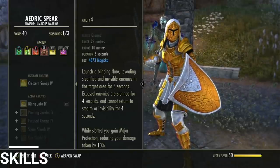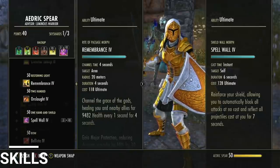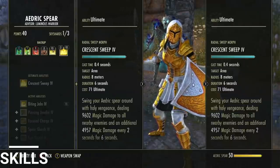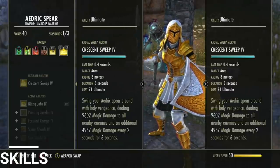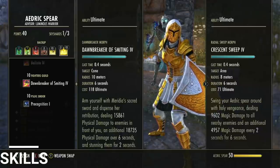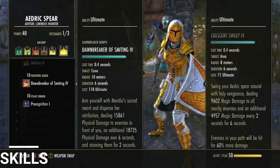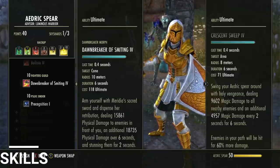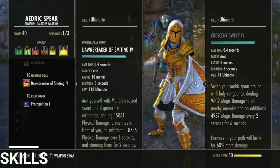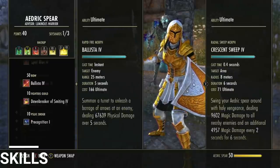I have Spell Wall here, though I usually run Crescent Sweep as my front bar ultimate. Crescent Sweep is cheap, hits hard, and has a pulsating AOE around you so wherever you go death follows — great if you are the aggressor. You could also use Dawnbreaker for that classic stamina templar feel — it's a more bursty initial hit with a very potent dot, but it's a cone rather than a full 360 AOE, so it misses more often.